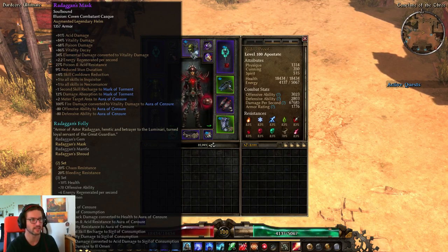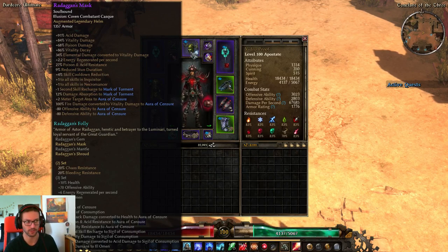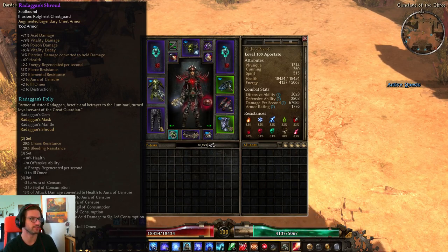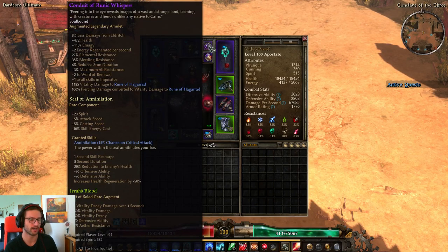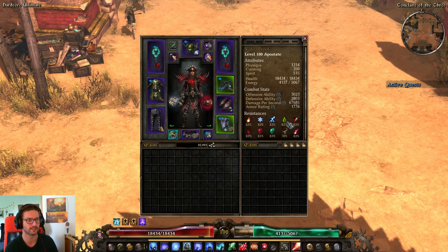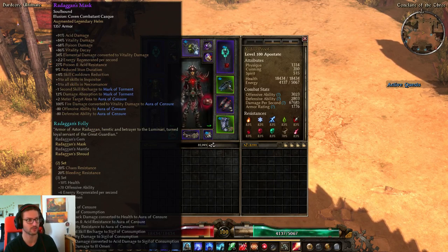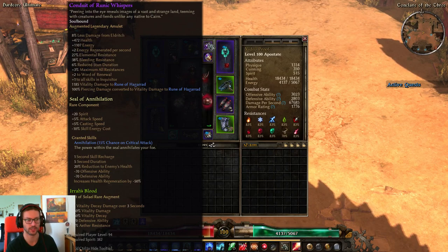Reaping Arc Mask on top gives elemental to vitality conversion which is really great for Apostate — basically plus 1 all skills, and in this case it even beats Ravager Helm because of the conversion and also additional damage reduction to Mark of Torment, like damage absorption, and another 1 second reduced cooldown on Mark of Torment. The Aura of Ascension bonuses are, in my opinion, useless here. Reaping Arc Shroud for the chest — we're already using one Reaping Arc piece so we want to use the other one as well, giving additional chaos and bleeding resist on top of all the other stats. The other core item that also converts pierce damage to vitality for Rune of Hagrid is the Conduit of Runic Whispers. You need to roll the pierce to vitality conversion on this one, and ideally something like poison resistance, because poison resistance is kinda tight. I got stun resistance instead, and I also crafted this as well as the helmet for stun resistance. This Conduit is also responsible for the cool visual effect change on the Rune of Hagrid — so without this, the build is obviously missing its key visual and conversion piece.